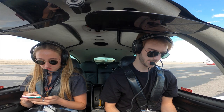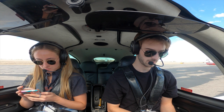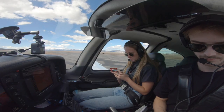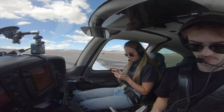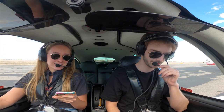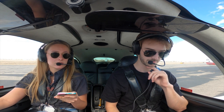33C Uniform, here is your clearance. North Las Vegas airport via Cedar City, Enix, Barrel, Victor 21 as filed. Climb and maintain 10,000. Squawk 4017. Clearance void if not off in 15 minutes. If not off in 15 minutes, contact the center. Salt Lake Center, Cirrus 33C Uniform is cleared to North Las Vegas via Cedar City, Enix, Barrel, Victor 21, then as filed. Climb and maintain 10,000. Squawk 4017. Clearance void if not off the ground in 15 minutes. 33C Uniform.